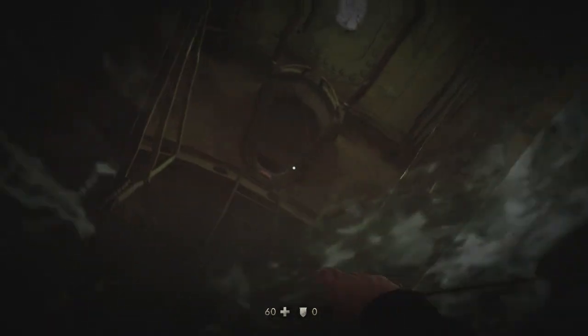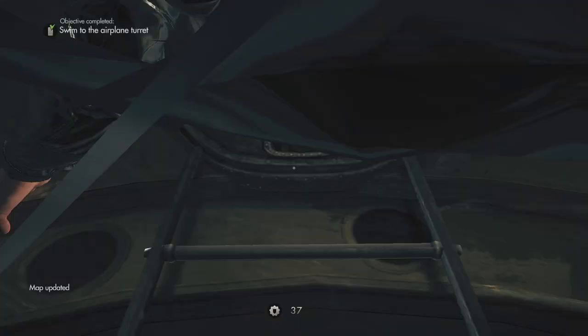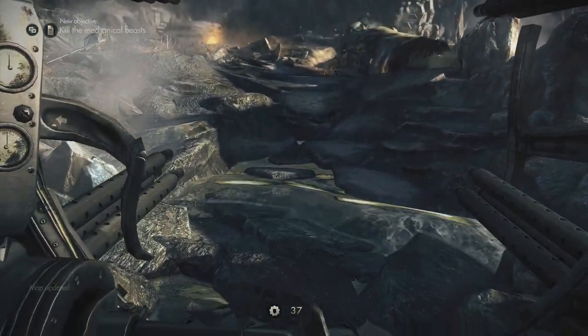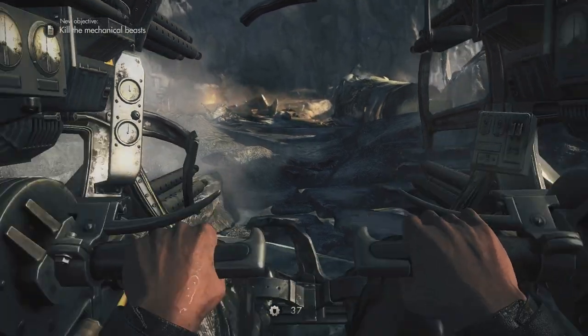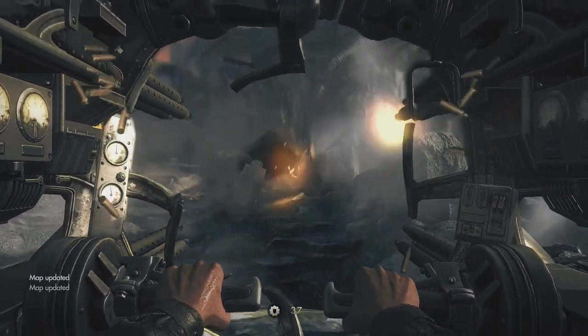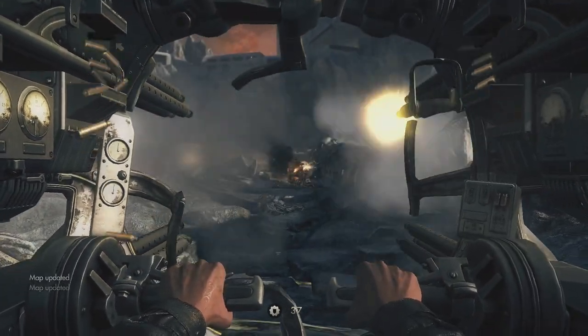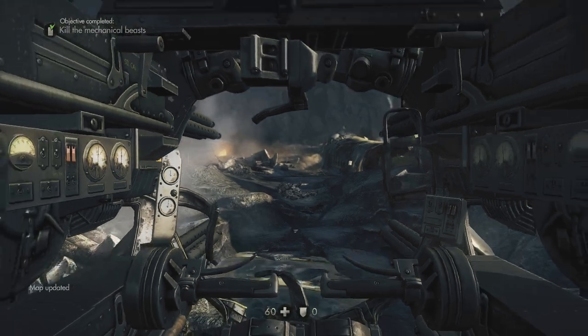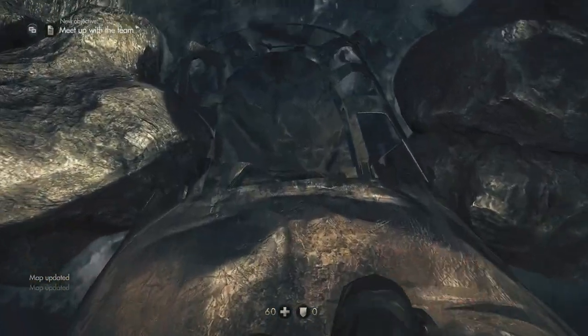The ladder takes us into the gunner seat for a nearby plane. We need to shoot two robot dogs that are out there — hit your right trigger to shoot, and once those are defeated, press X to exit the gunner seat and walk right out of the front of it.